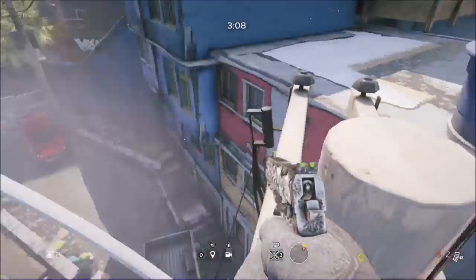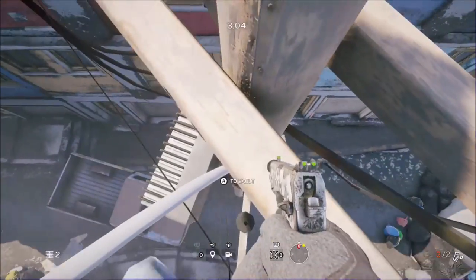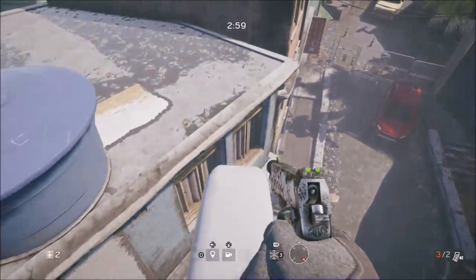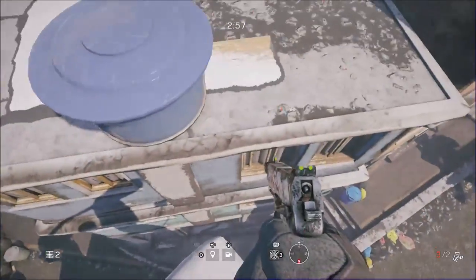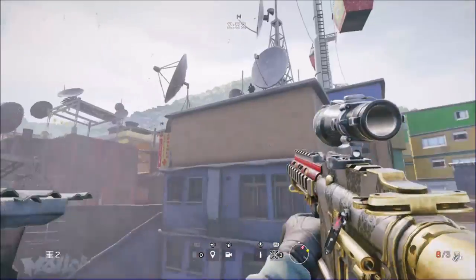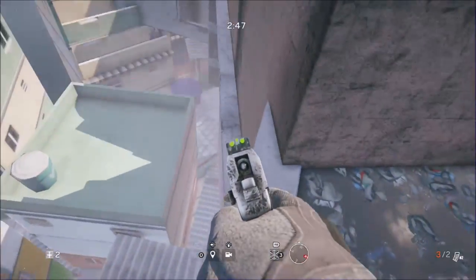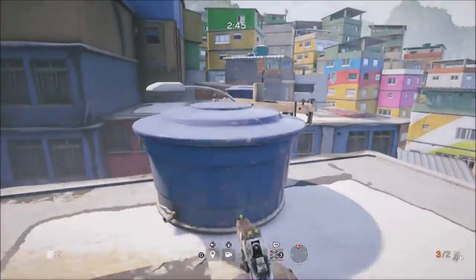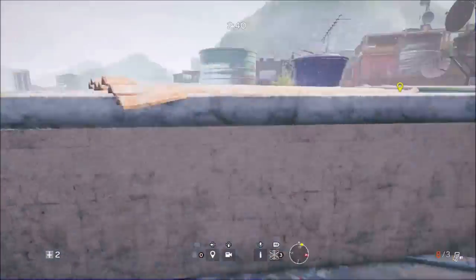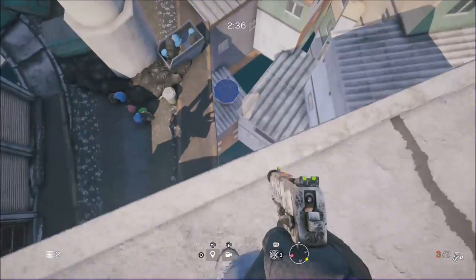Once you come up here you can sprint straight towards this, vault over it, and sprint onto that little lamp pole. I'm not able to reenact this, which is why it's better to have two people — this was fairly hard to do a second time. Having a second person up where I am is probably better if you place the shield right here, because then you'd be able to get up there.